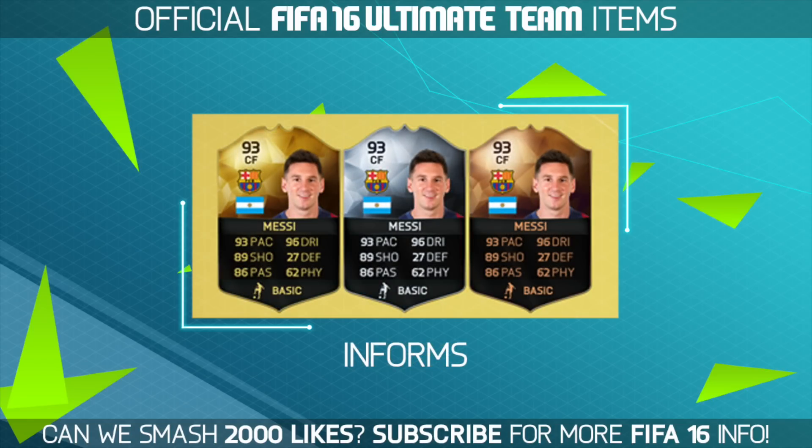Then we move on to the big boys — the in-form cards. They've actually got their own card shape this time; they match the Legend card shape and they are really, really nice. The silver in-forms look especially great. The gold ones look good, the bronze look good as well. We'll be pulling them week in, week out and they look freaking sick. I actually think they look better than this year's.